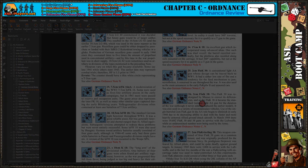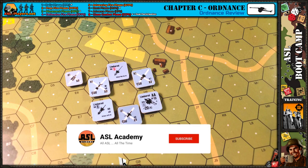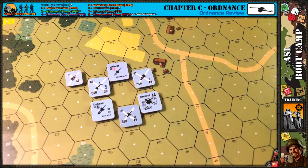That's it for our review of guns and ordnance in Chapter C — a quick primer. Next we'll get into the actual two-hit process and how to use guns in the ASL system, starting in Boot Camp number 25.